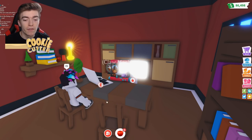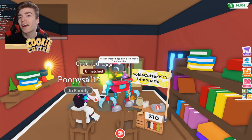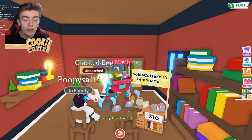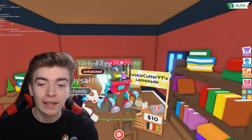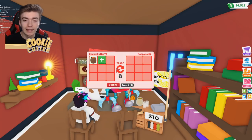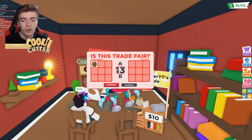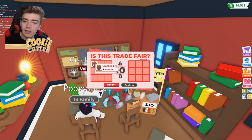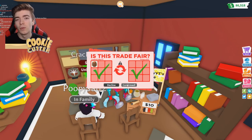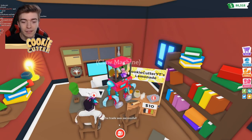We now have a new competitor who wants to use the claw machine. We're going to mix it up — I'm telling them to get a cracked egg, they have to buy two lemonades from the machine. They're probably thinking this is a scam, but they paid me already — that was so speedy! He literally just bought a cracked egg for 20 Adopt Me cash, which is so cheap. They're normally more expensive than that. I will show you guys that the trade is confirmed — the trade was successful.